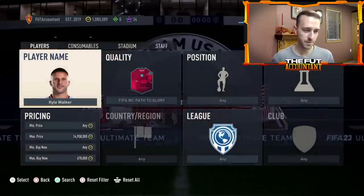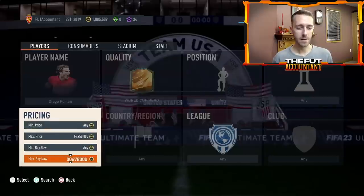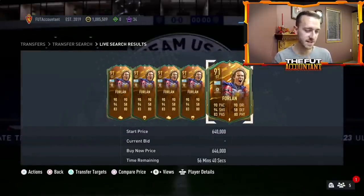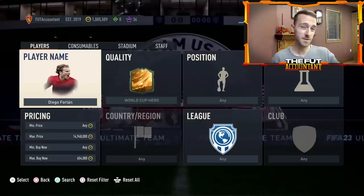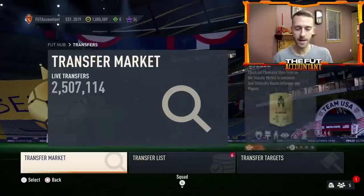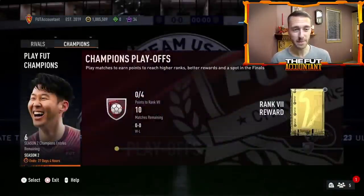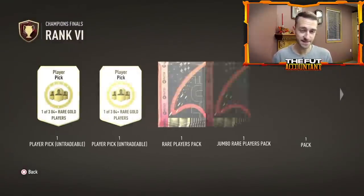Some hero cards are down right now too. World Cup heroes like Forlan are down a lot. Forlan may be down partly because we had the Morientes SBC yesterday — decent value, craftable at 142k. What I really worry about today is how much the market can bounce back after 6 PM. Apart from PTGs and World Cup heroes, is the market really going to have a significant bounce back? Especially given FUT Champs rewards have been heavily nerfed — there are gold player picks in rewards now.